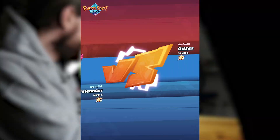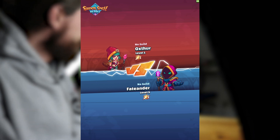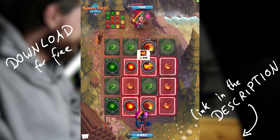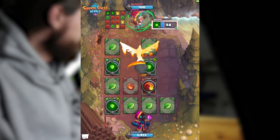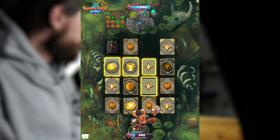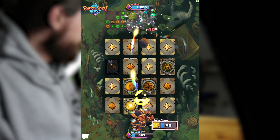Before we get started with the tutorial I would like to show you the gameplay of Super Spell Heroes so that you get an idea of the game and also the game design. The game is all about epic wizards casting powerful spells, and you can do that by combining these element cards you see right now. It's really pretty easy to learn but after hours still challenging. So let's get started.